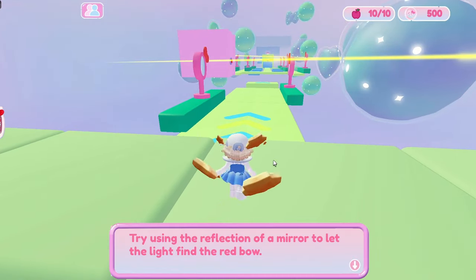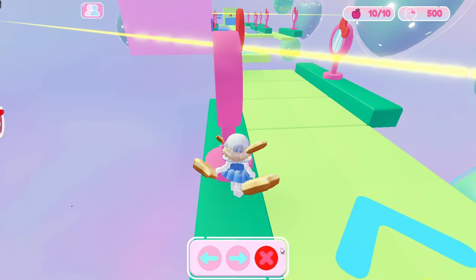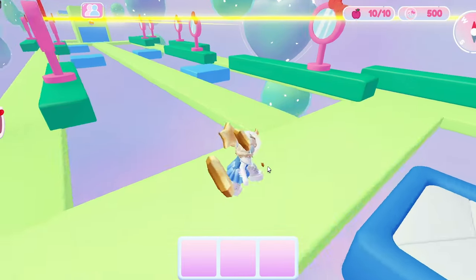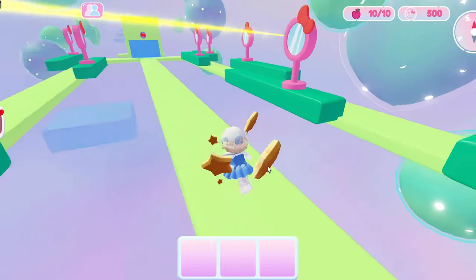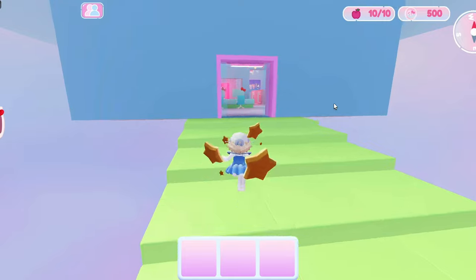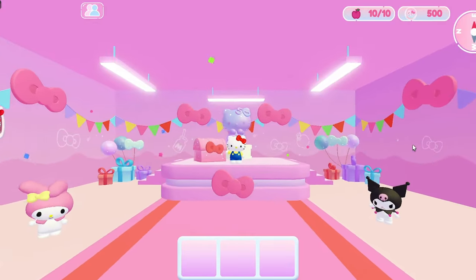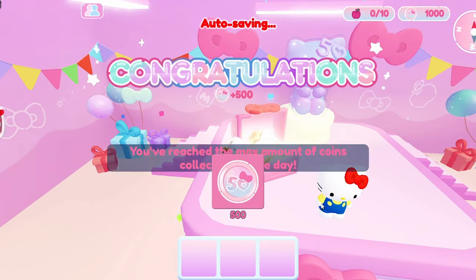Okay one final obby. Oh no, this is a reflection one — we gotta get them all the way across. I love these mirror ones. It reminds me so much of Wind Waker, or am I thinking of Tears of the Kingdom? There might be a quest that's very similar to this. There we go — perfect, we've made it to the end. We can go grab that rainbow card now. Let's talk to Hello Kitty. Please enjoy the party. Yay, congratulations!